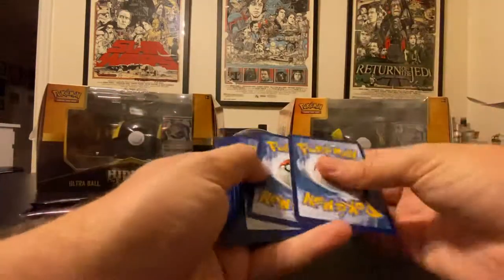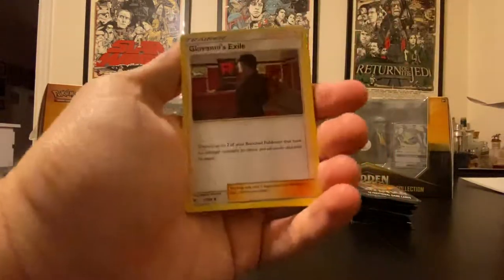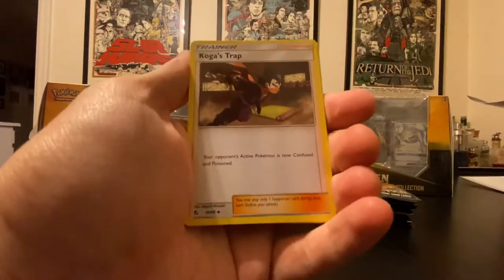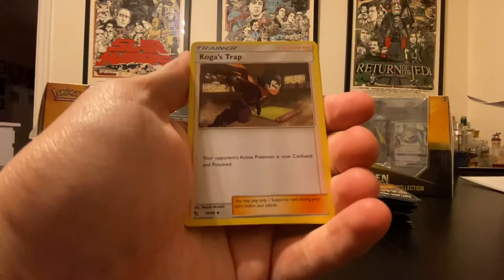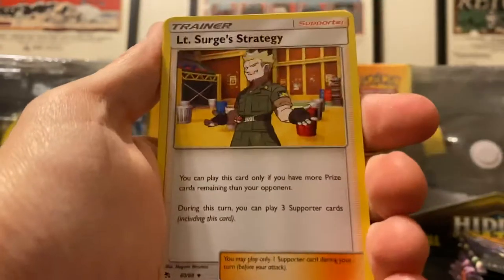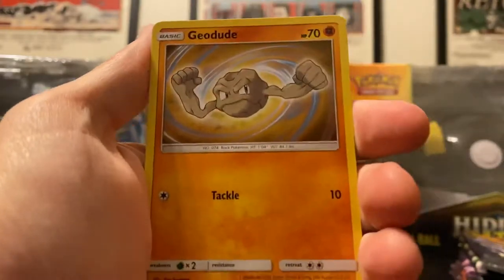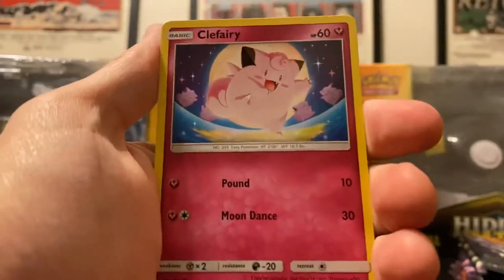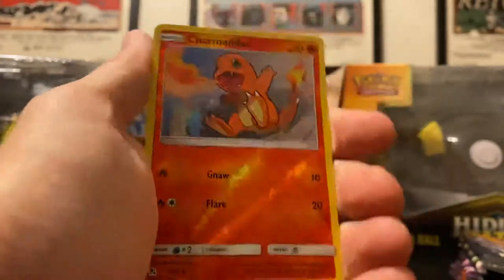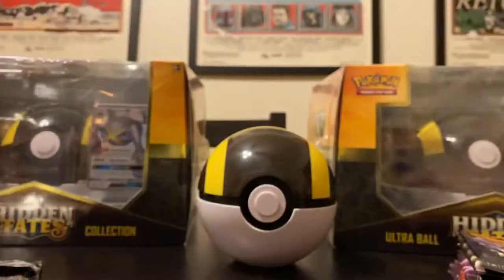The truth is I don't know which cards I have — I know when I have some cards and sometimes I'm very confused. We've got Giovanni's Exile, Koga's Trap — it keeps trying to focus. Koga's Trap, Lieutenant Surge's Strategy, Ekans, Voltorb, Geodude, Pikachu, Clefairy. We got a reverse of a Charmander and a Kangaskhan.